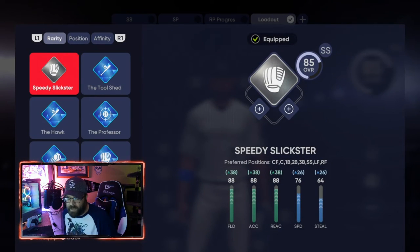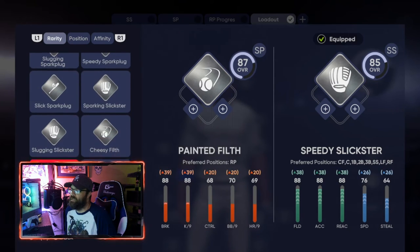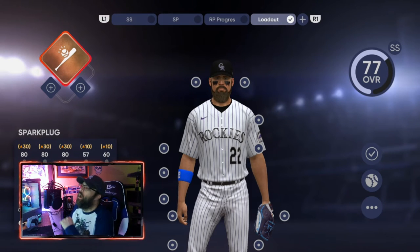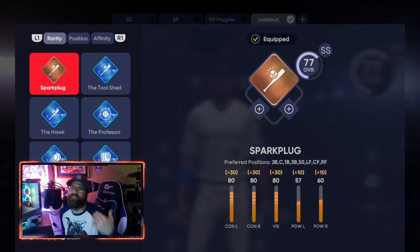There is one other way to make a second baseman. You're going to start with the bronze Spark Plug archetype — all the bronze archetypes are unlocked right at the beginning so you can choose any of them. If you notice on the Spark Plug archetype, it's going to say second base is the starting position for that one — so this is probably going to be the most obvious path.